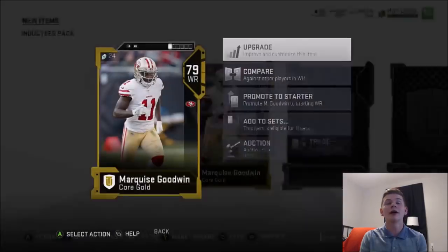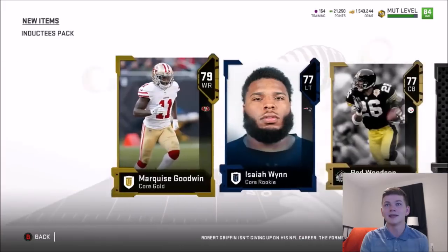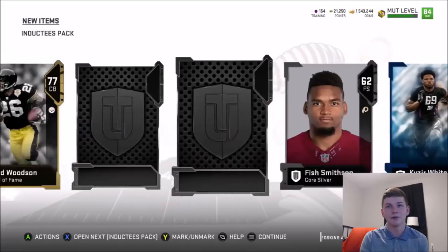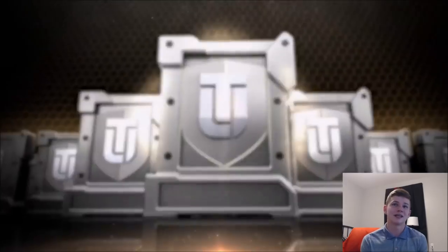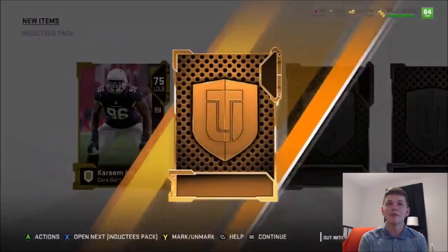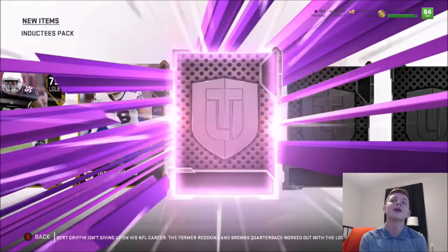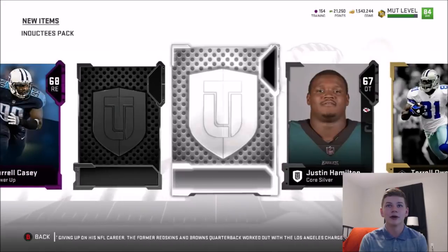We get a 79 Marquis Goodwin, who I might go for because he has 87 speed. Then we get some more Elites — Isaiah Wynn — and also Terrell Owens again. We keep getting a ton of T.O.'s. It actually doesn't matter exactly which player you get because there are sets you just add them into. Can we please get like an 87 or 88 overall pull? We pull another power up: Jarrell Casey. I already have that card so I don't need it. We ended up with a 75 Christian Kirk.